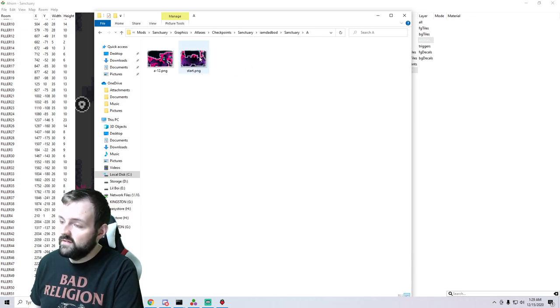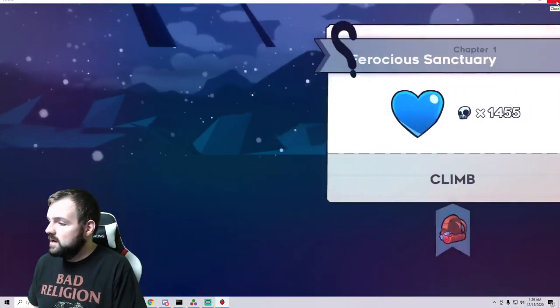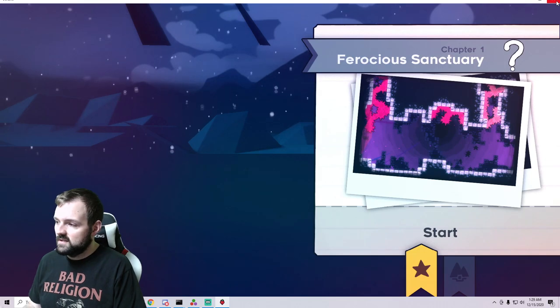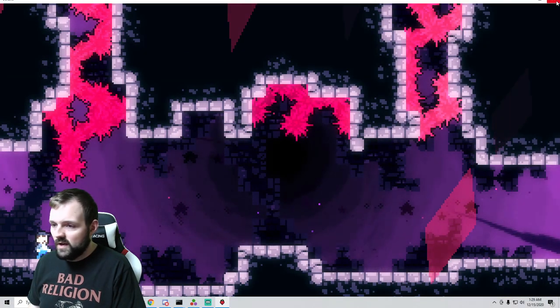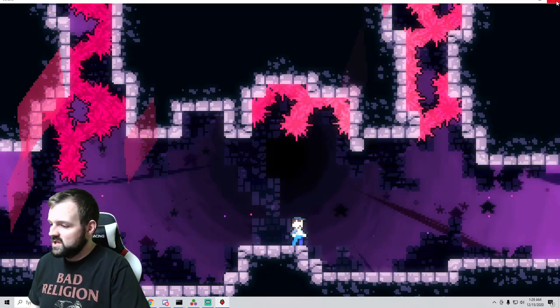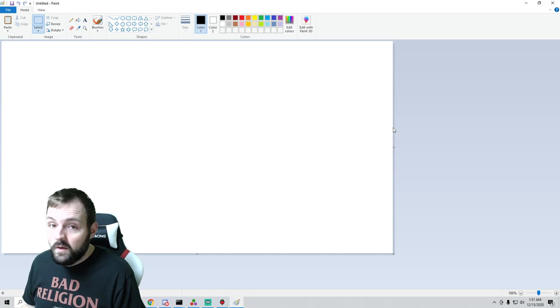Here we have our very first picture — it's going to be 'start.png'. I'm going to do this a little differently and go into my game, because I don't necessarily like the way that looks. Normally in Celeste vanilla, it's a lot more zoomed in. So I'll mess around with a couple of things. I'm going to switch to full screen, grab a screenshot, and then move over to our favorite photo editor — Microsoft Paint.